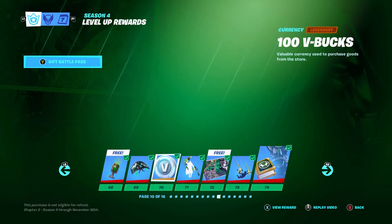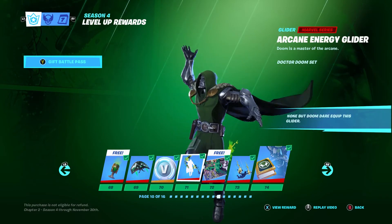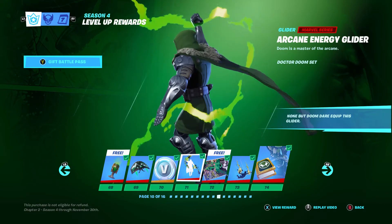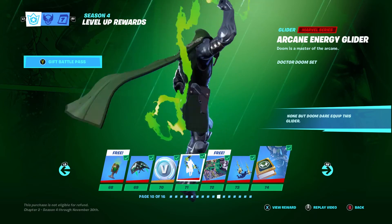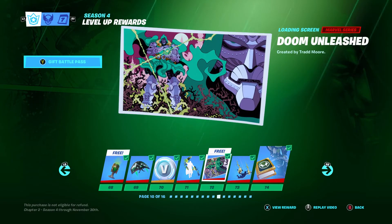MCG is pretty nice. Next we have 100 V-Bucks. At level 71 we have the Arcane Energy glider — whoa, chill dude, actually chill.